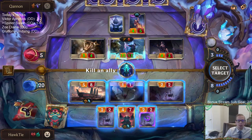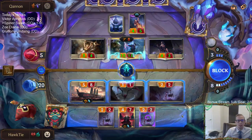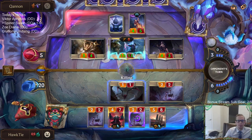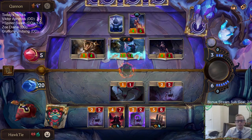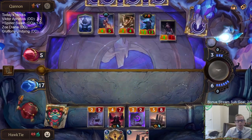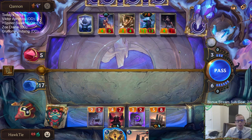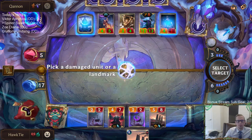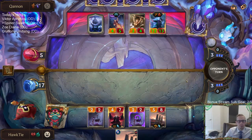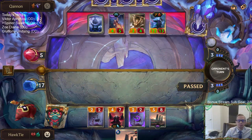They probably have something that costs three or less to play anyway, so maybe I don't worry about that. I don't really know why I'm blocking with this House Spider. Spell Thief, Ravenous Flock — still wouldn't kill the Leviathan but would put it at one. I'm taking the aggressive line. The aggressive line really cost me. Should have killed the temple — the thing is, if we don't kill them quickly, we're going to die anyway.